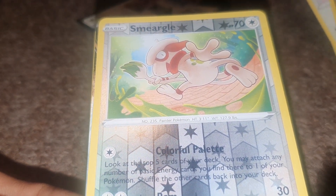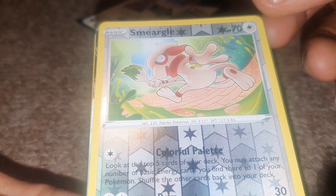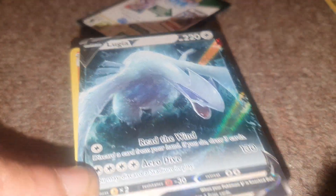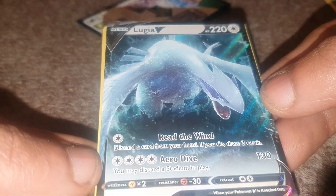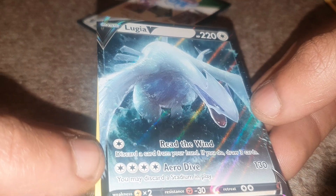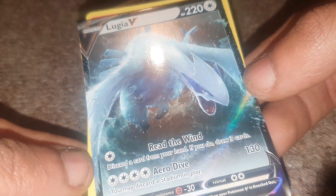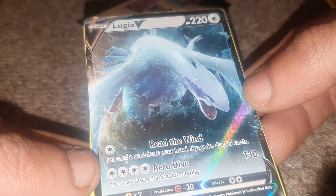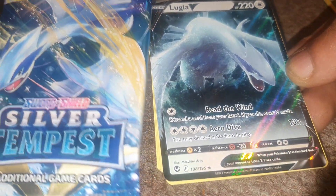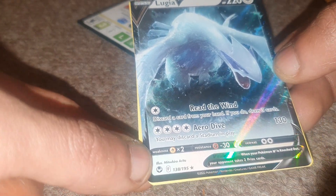Then we have Smeargle, which has 70 health points being a Normal type Pokemon with a Dex entry of 235 being a Painter Pokemon, having a move of Colorful Palette and Ram. And you've probably already seen the corner of it — oh wow, I opened a Lugia pack and I pulled a Lugia V! This is a very beautiful card, 220 health points, Normal type Pokemon, having a move of Read the Wind and Aero Dive. You cannot make this up, this is absolutely fantastic. Lugia pack, Lugia pull. What a beautiful card, 139 out of 195.